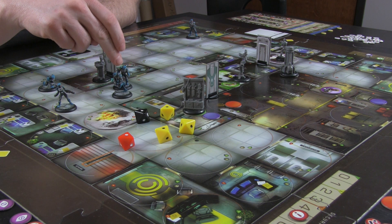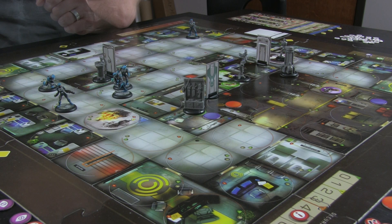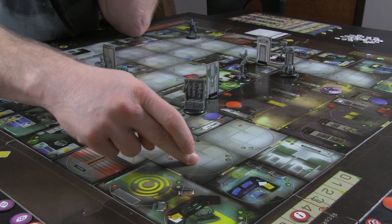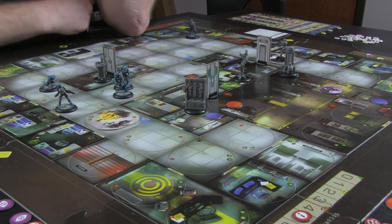Now the sergeant will reload for three CP. The shock trooper - I don't know what I'm going to do with him. Let me think. I'm pretty sure my sergeant is going to take care of him pretty easily. If I get him here and set him up on a reserve action, if any one of these guys comes out, I have attacks on him.